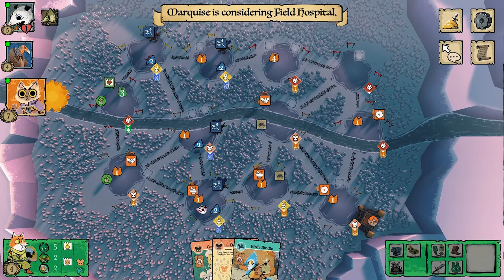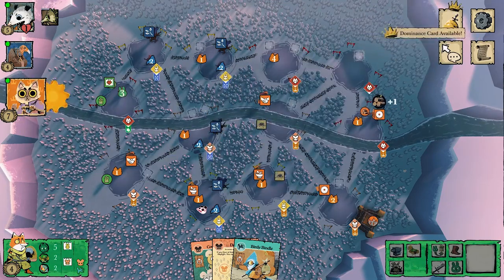The cats are considering the Field Hospital. The timer started and I got a little worried my opponent might go AFK — quite a bit of time passed and they hadn't decided. Luckily they did keep playing. The cat ends up using Field Hospital, paying one card, and builds another sawmill at their keep, then recruits and attacks my sympathy again — definitely keeping me at bay.